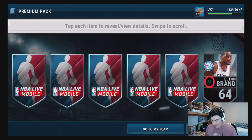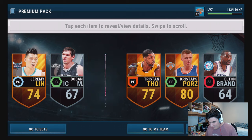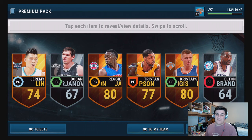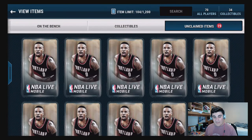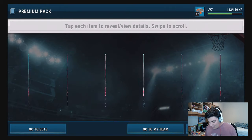Next pack - Jeremy Lin, Kristaps Porzingis, Tristan Thompson again, and Reggie Jackson. Last pack had a center Tristan Thompson and now there's a power forward version - there are different versions. Jeremy Lin's not bad, I love that hair. And look - if we're acquiring 25 silver players we get a nice reward. The rewards in this game come out all the time, there are so many rewards which is awesome.